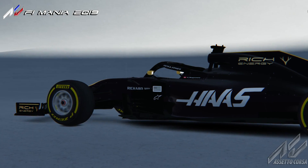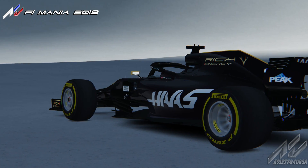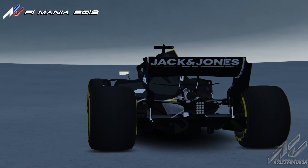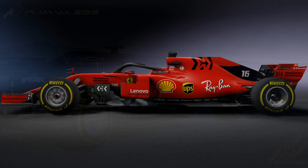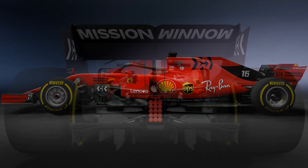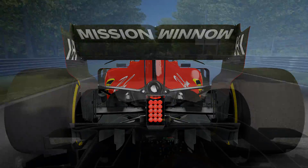We'll start off with the free option, which comes courtesy of F1 Mania 2019. It's almost like a fantasy car based around the 2019 specifications for Formula One. Even though we have cars and drivers from the 2019 season, we have options like traction control and ABS, we can disable the halo, and we can adjust gear ratios to some extent.